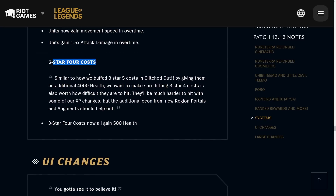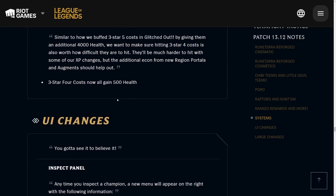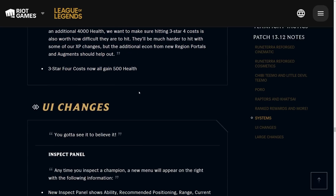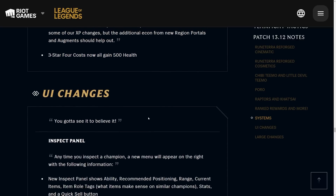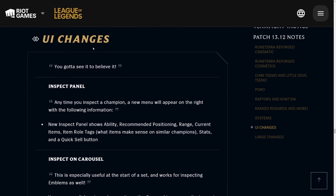Next up, three-star 4-cost buffs. Whenever you get a three-star 4-cost, you kind of expect to win the game, but in the past couple of sets they didn't really deliver. So they're now buffing them — they all gain 500 additional health, which means they should help you win a lot more than before. I don't think they should be auto-win, but they're so rare that you should at least guarantee second. In previous sets, people would get a three-star 4-cost and still get fourth, which was frustrating.